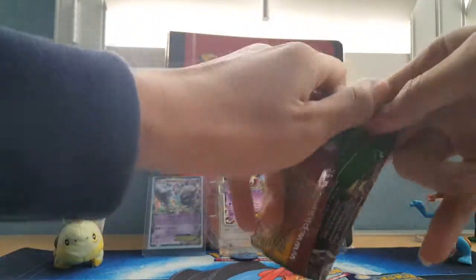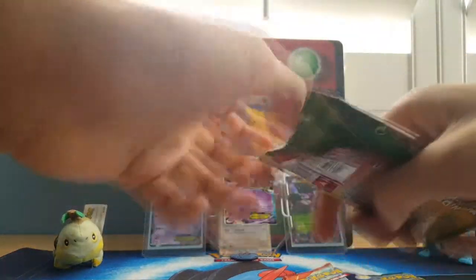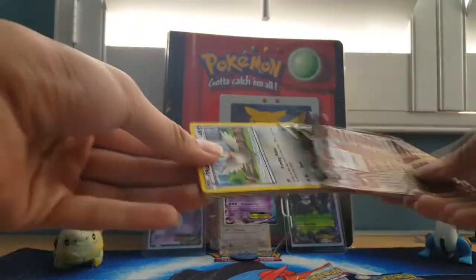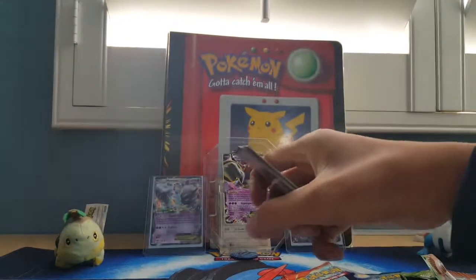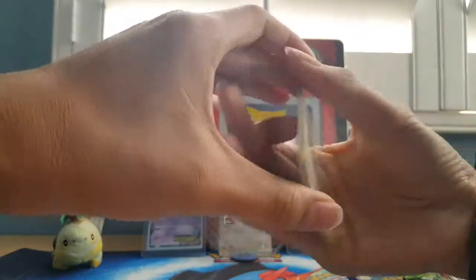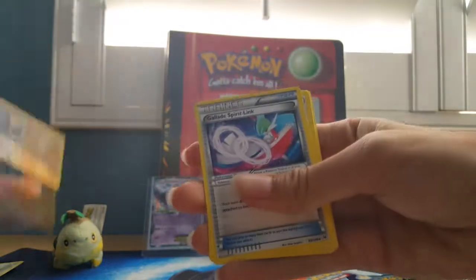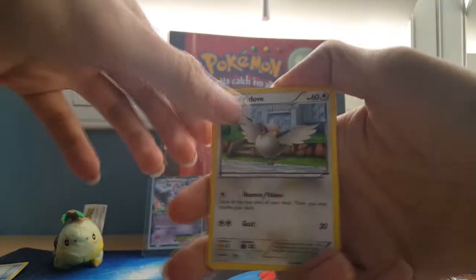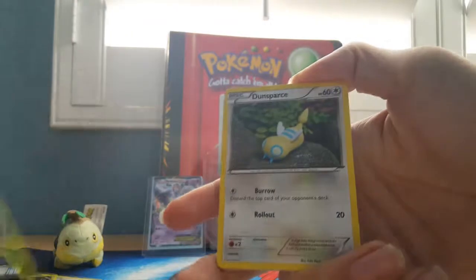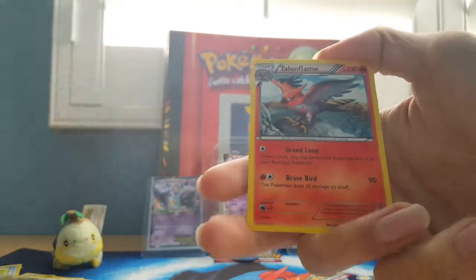Roaring Skies. The whole pack's backwards. Quite sick. Tranquil, Gligar, Gallade, Spritzee, Pidove, Bagon, Taillow, Wurmple, Dunsparce. Not too great. Reverse holo. And our rare is a Talonflame.